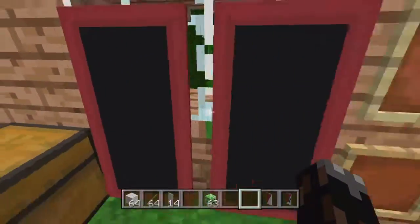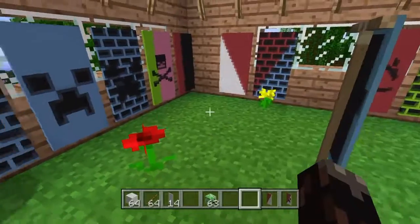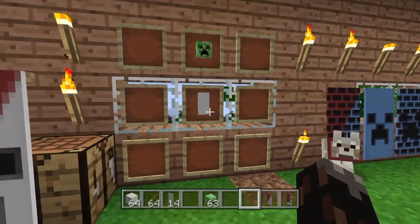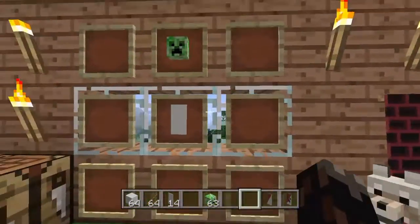My second favorite is these — like a little portal that you can walk into. We're just going to do a bunch of little skits, or edits, about the recipes.